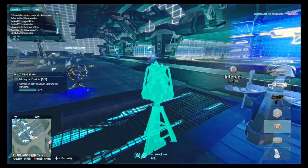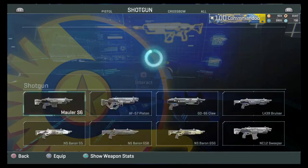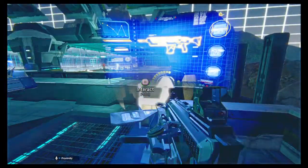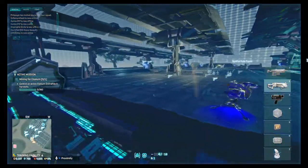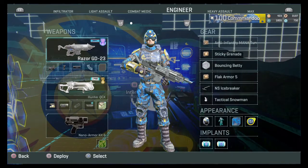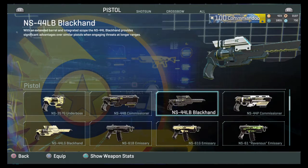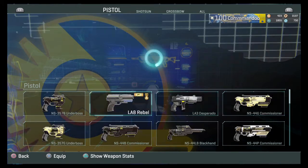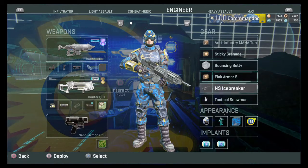With the point hold loadout, you want to use the Hunter CQX with recon darts. Recon darts are useful for spotting the enemy when you're point holding or defending a position. When you're running any loadout that's not a point-hold specific loadout, you could run the NS Pilot or the Commissioner or the Underboss. The Hunter Bow is useful as an engineer because you get unlimited darts — you can keep giving yourself ammo.